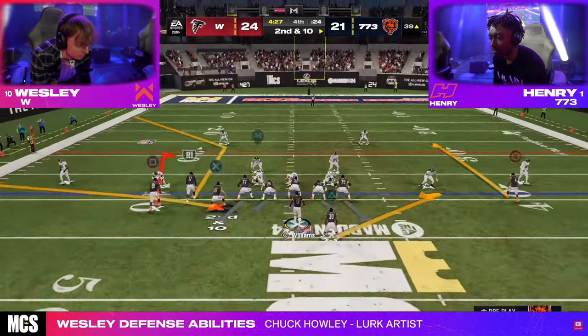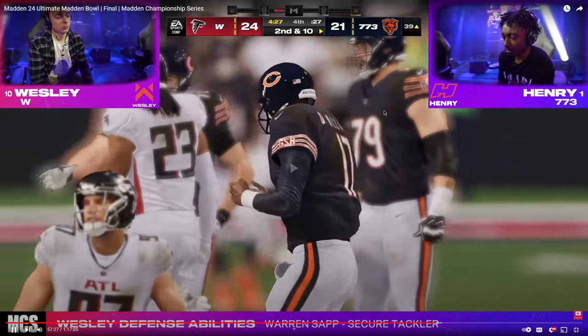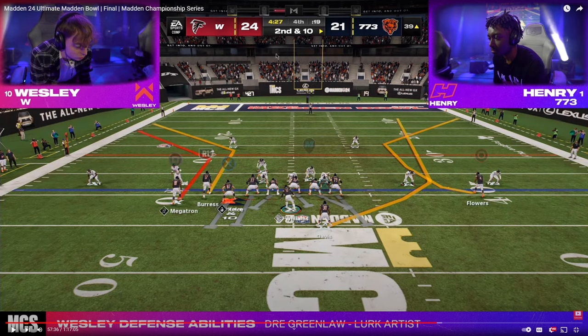We really hadn't seen this route combination all year the way Henry was doing it. In this situation, it's second down and 10 and the ball is on about the 39 yard line. The really important factor here is actually the clock — there's four minutes and 27 seconds left in the fourth quarter. Henry basically needs to score before it gets under four minutes, because if he doesn't, Wesley will be able to clock him out of the game. Simultaneously Henry needs to get seven, so this whole drive he's done a really good job of attacking the sideline, getting out of bounds, and getting good bang for his buck from his route combos. It was really the most important drive of the game in my opinion.